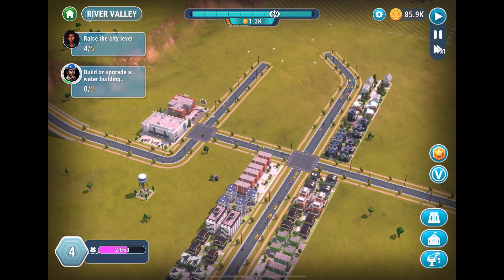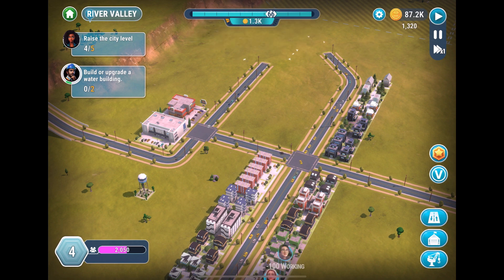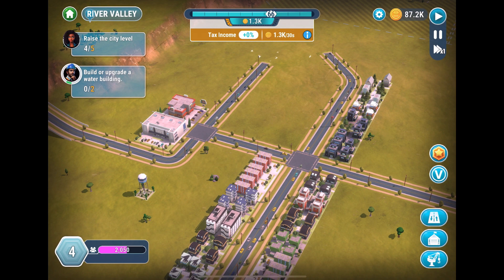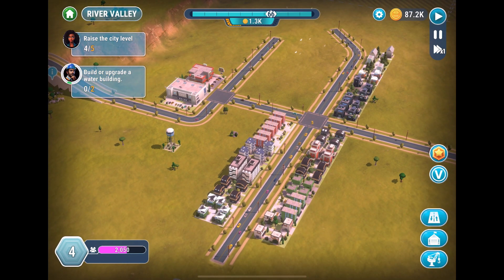A couple of things we can accomplish — we can raise the city level. Our city level gauge is at the top, I think that's it, though I may be wrong. One thing we can do is build or upgrade our water building, so let's do that.